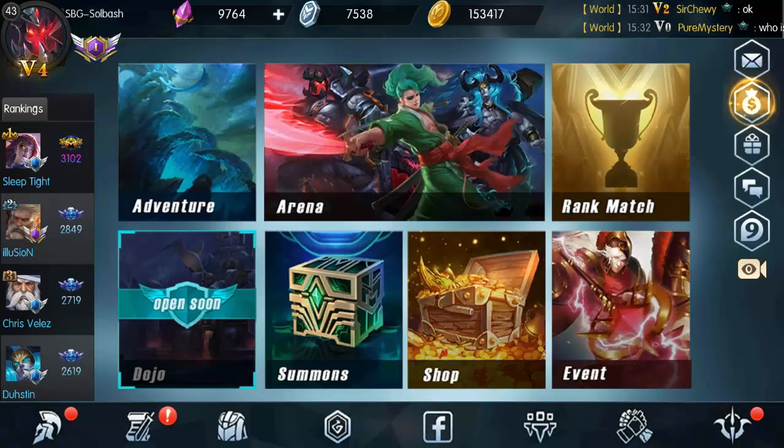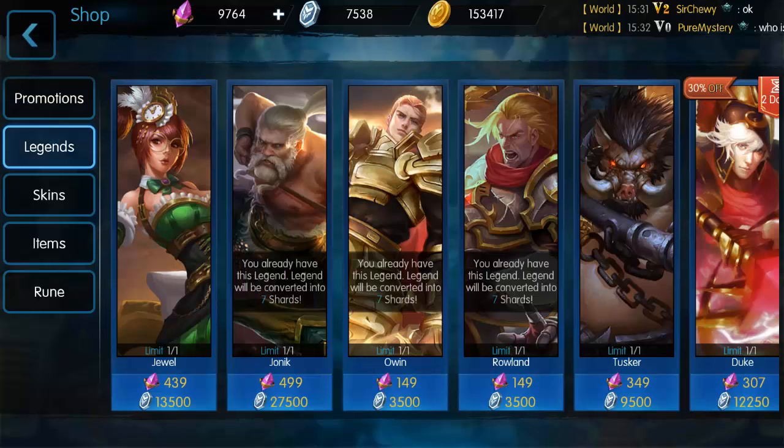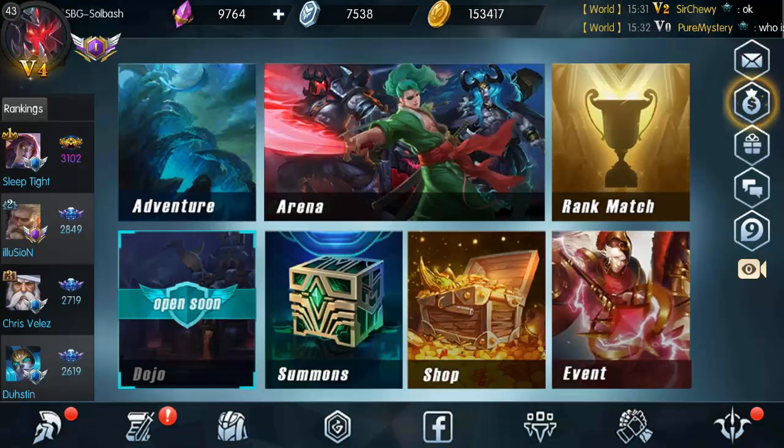What is up guys, it's Soulbash. We are back again with some more Mobile Legends and we are going to get a new legend today. We're gonna look at Jewel and you can find Jewel in the shop under legends for 439 crystals or 13,500 arena tokens. I wouldn't recommend using the arena tokens for it — the crystals just come so fast when you're leveling up.